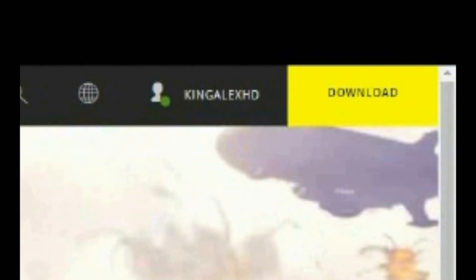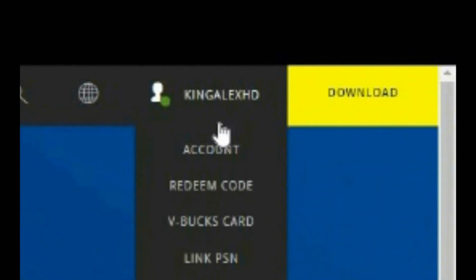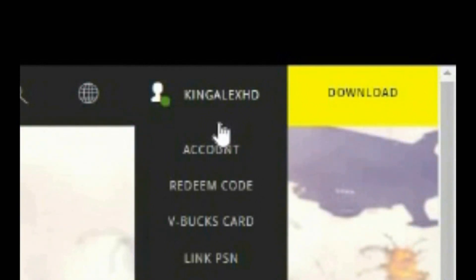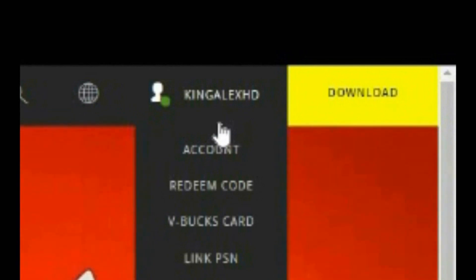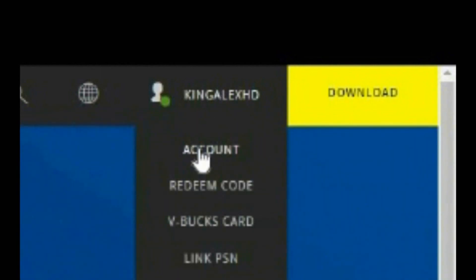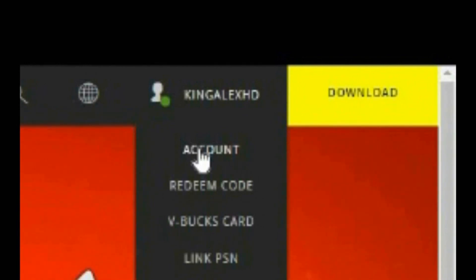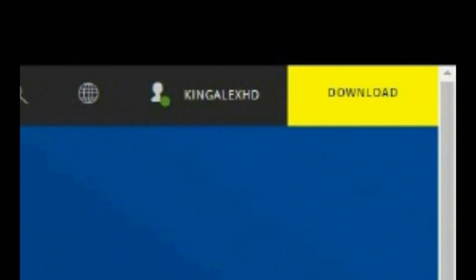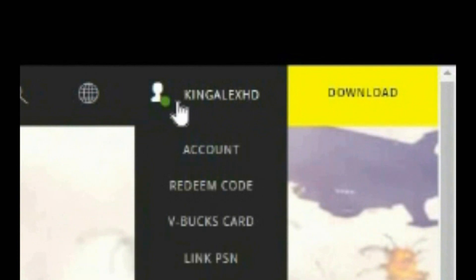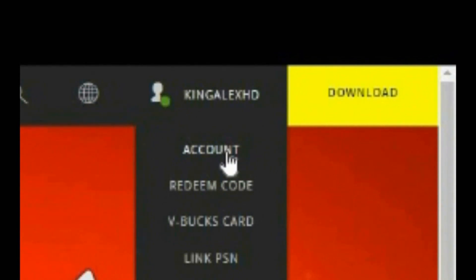You're going to come over here and sign into your account. I recommend you sign in through your Nintendo Switch, Xbox, PlayStation, or PC — whichever console you're on. Just go ahead and sign in, and then once you're signed in, click on 'Account.' I'll tell you what you need to do next.